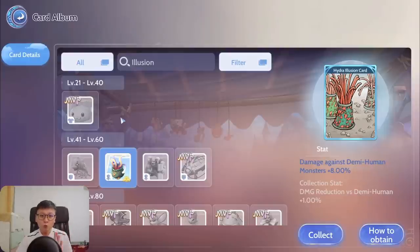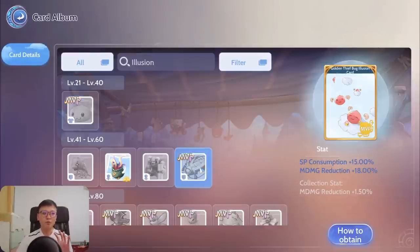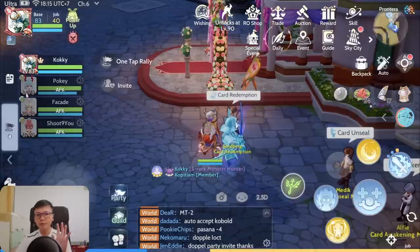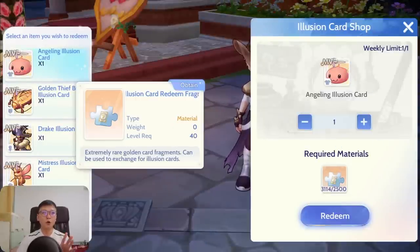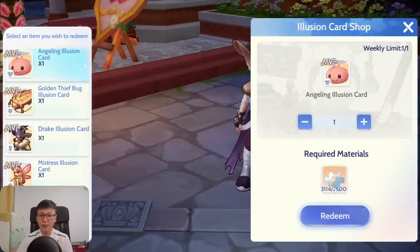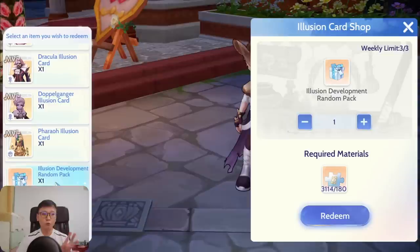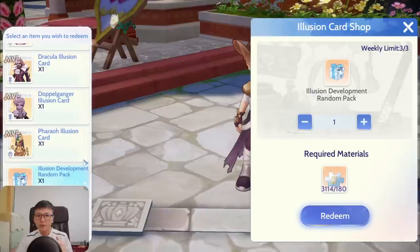Another aspect of these Illusion cards is that there are also Illusion cards of the MVP monsters, meaning you can obtain lesser versions of their original effects. These ones can only be obtained through the Illusion card redemption shop. Right now we're at the card redemption shop where you can trade your Illusion fragments for the Illusion MVP cards. I currently have 3,100 fragments and you need 2,500 to redeem one of these cards. You can also use Illusion fragments to upgrade and level up your Illusion cards with the Illusion development random pack.